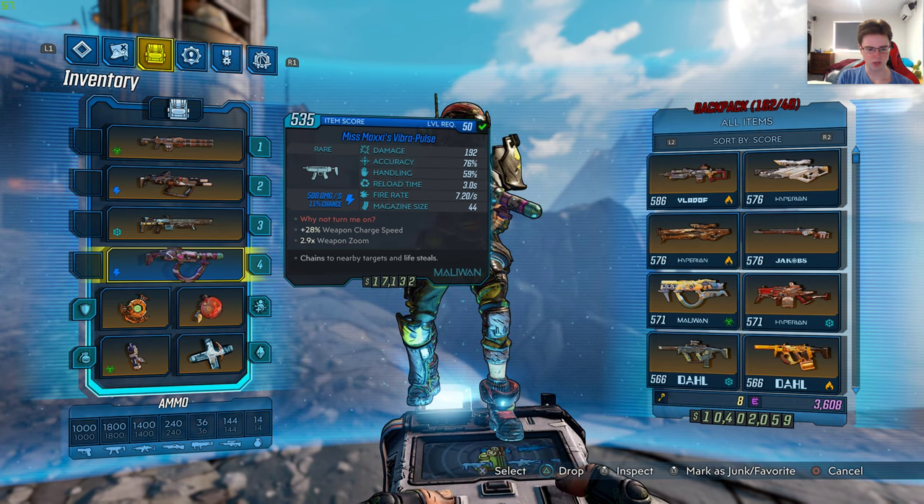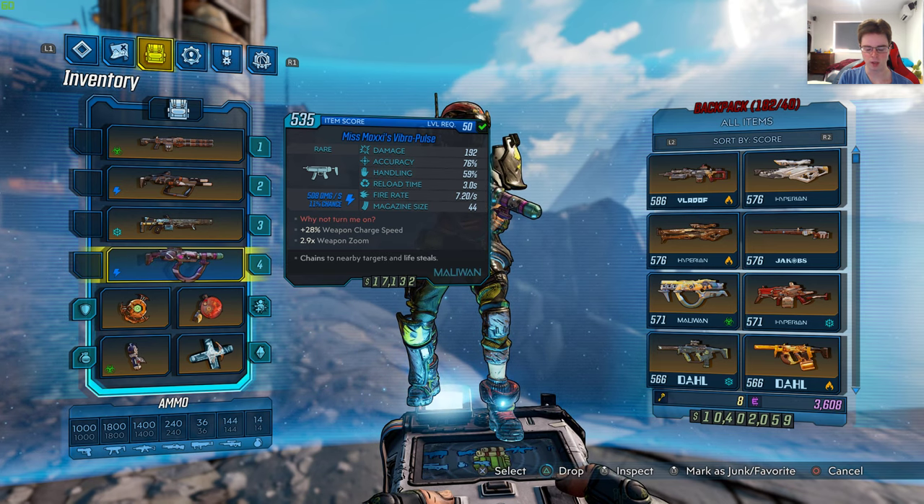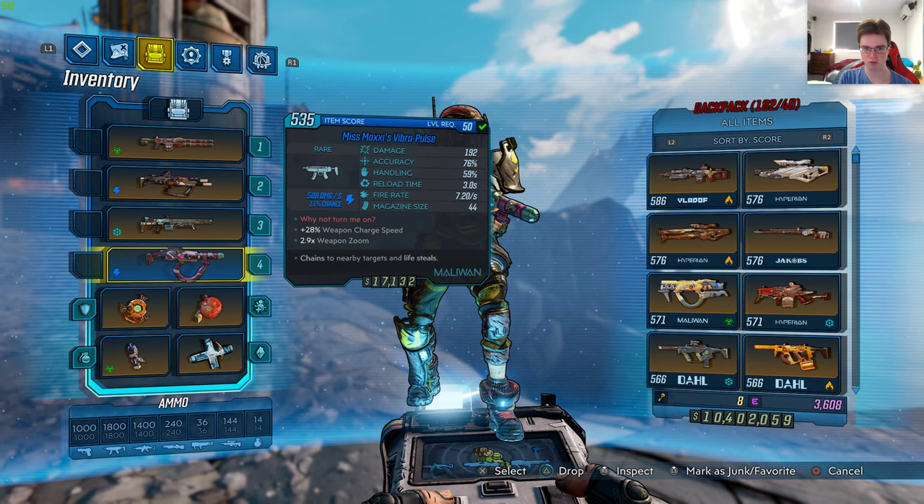Plus 28% weapon charge speed, 2.9 times weapon zoom, and the unique effect for this SMG is it chains to nearby targets and life steals. It's a maliwan SMG with 508 damage per second at 11% chance shock.